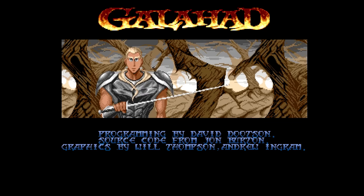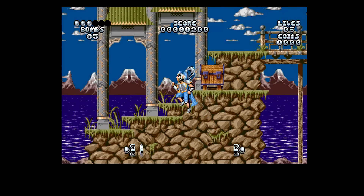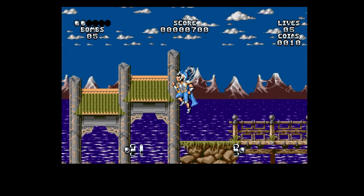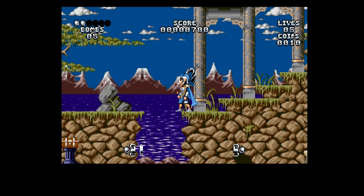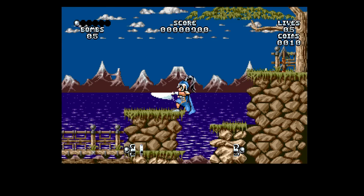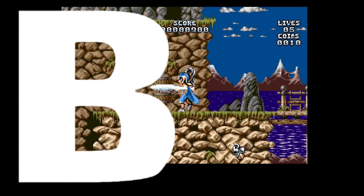One of several Amiga games to make it to the Sega Genesis, originally called Leander, it was called Galahad on the Sega Genesis. This is a nice side-scrolling action platformer with big large sprites. The color palette is a little drab and it is a rather difficult game. If you can get past that challenge, you're in for a treat — I think this is a solid experience. The Amiga port is better, but this is a B.